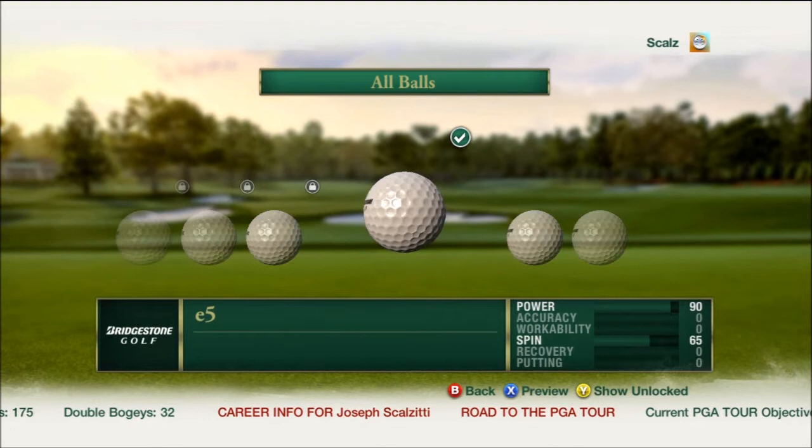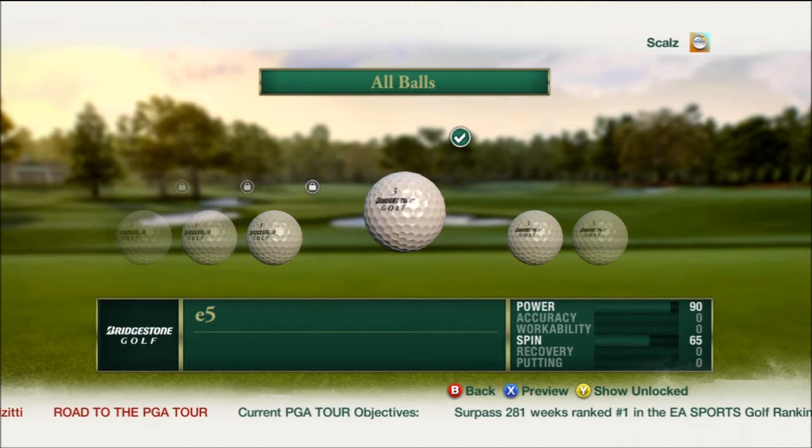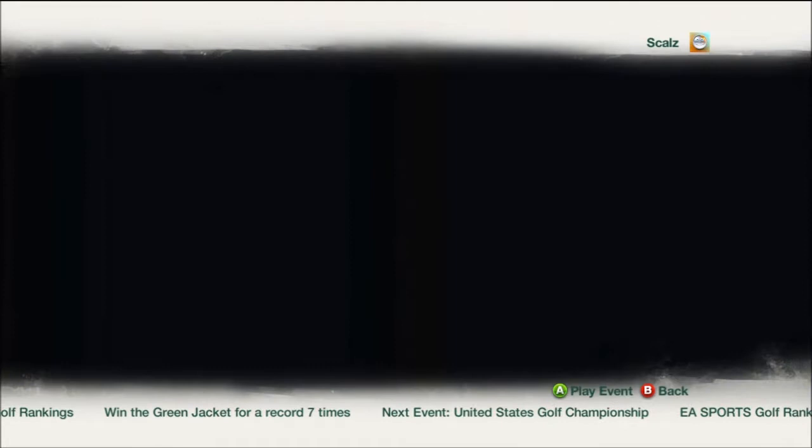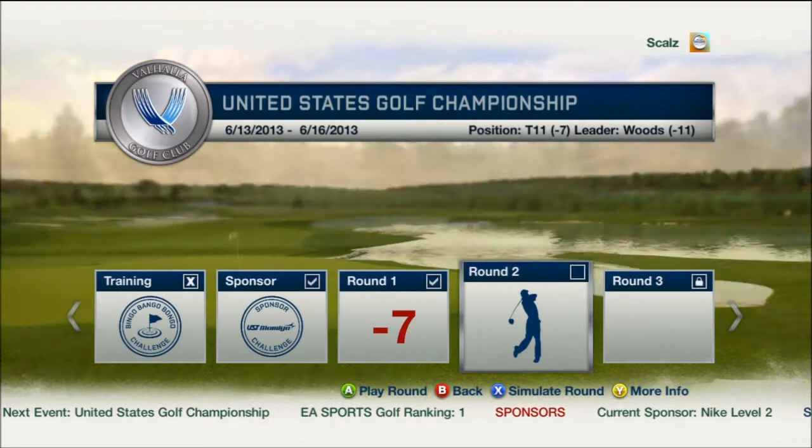The Bridgestone ball is 90 power — the most power I have for any of the balls — but it has weak spin. I'm not really sure if that spin even matters since I don't use manual spin, or maybe the ball lands a little softer even if I don't spin it. The one I was using before had a little less power but about 75 spin, so I'm curious to see if the ball seems like it's not stopping as soft using this one.